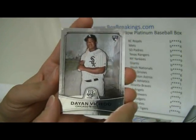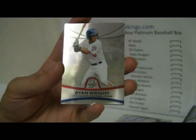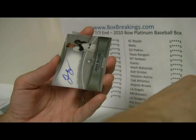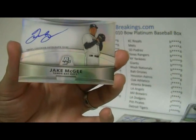Tabata, Tulowitzki, Ryan Wright. We'll go to Tulowitzki and the Rockies. And then a Jake McGee — Tampa Bay Rays auto.